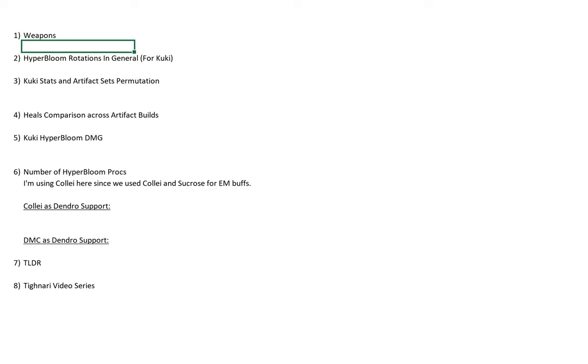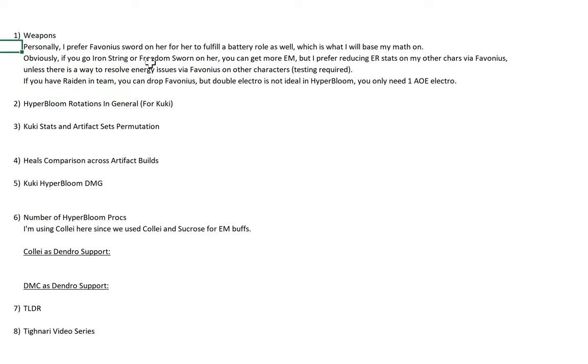First let's talk about the weapons for Cookie in a Hyper Bloom. I prefer Favonius Sword on her for her to fulfill her battery role as well, which is what I will base my math on. Obviously if you go Iron Sting or Freedian Sword on her, you can get more EM, but I prefer reducing ER stats on my other characters. Unless there's a way to resolve energy issues via Favonius Sword on other characters, which obviously testing is required for that. The basis here is we are using Favonius Sword for Cookie.